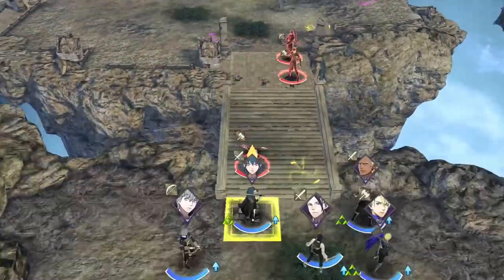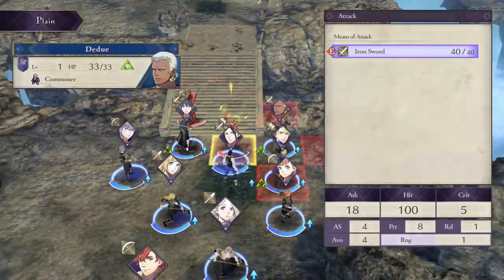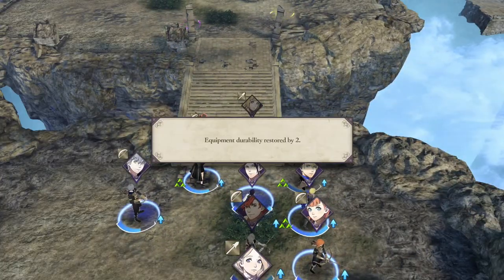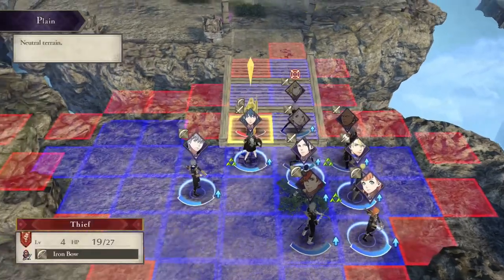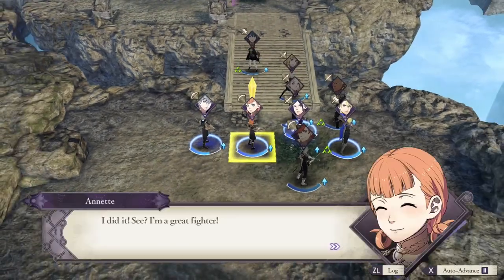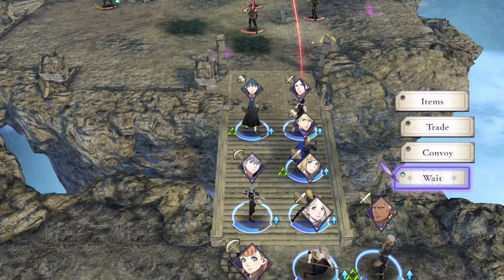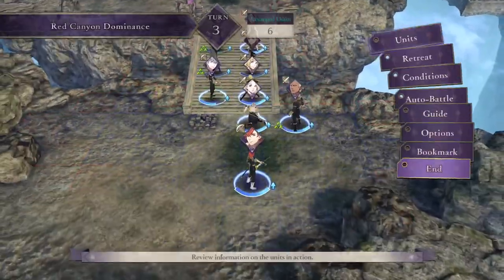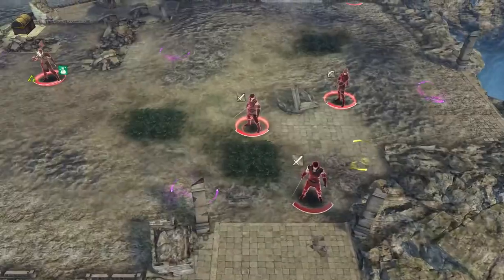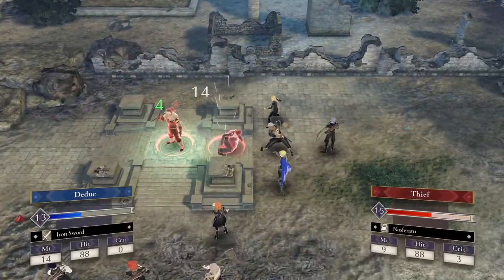Between chapters 2 and 3, I start leveling up units. Byleth is the first I can promote, turning her into a Fighter as a step toward Fortress Knight — she has no banes either, so I pick what I think is the weakest class. We also get introduced to battalions here, which provide extra damage through gambits that stun enemies. Better battalions require higher authority rank, so it's a unit-by-unit system. The Divine Pulse charges can be increased through professor level or monastery statues using renown from quests.